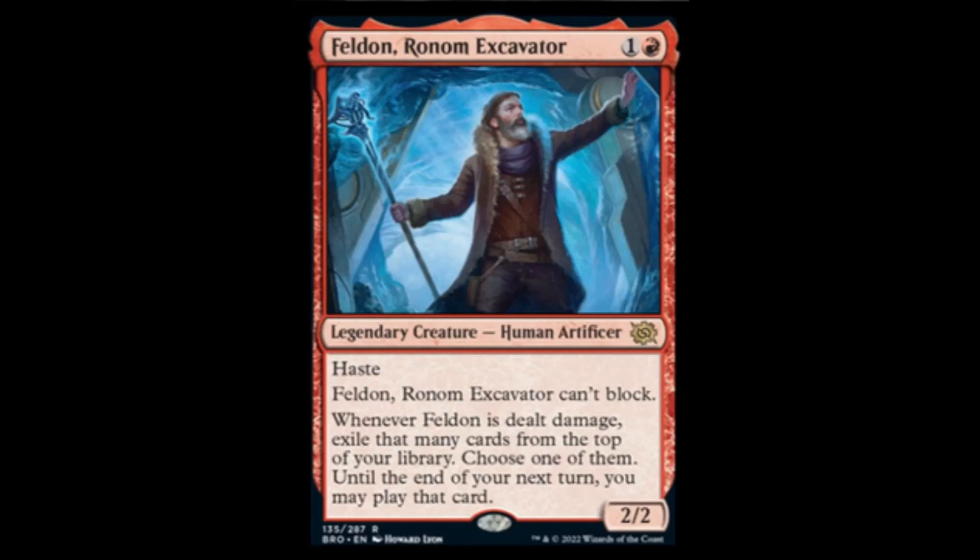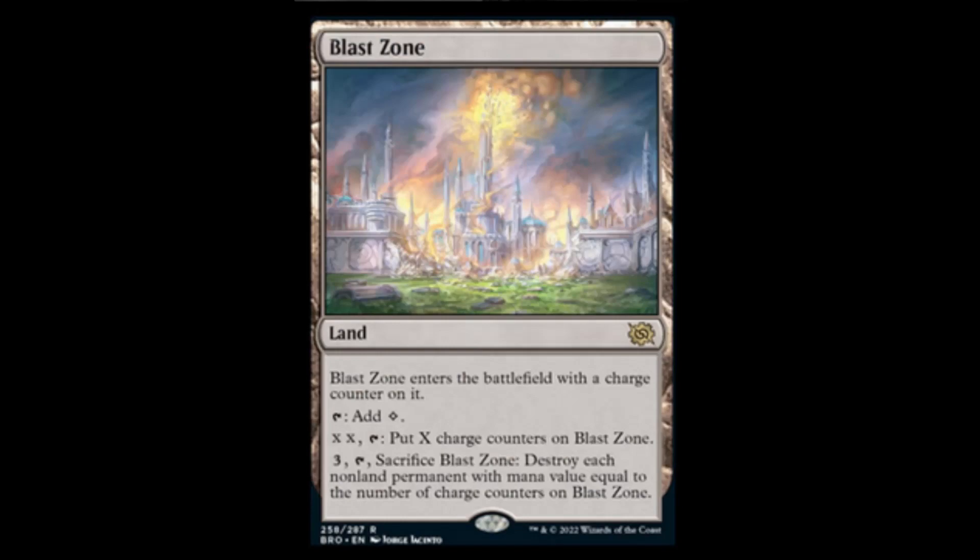Feldon, Ronom Excavator — red and one for a 2/2 legendary creature with haste. He can't block. Whenever Feldon is dealt damage, exile that many cards from the top of your library; choose one of them and until end of turn you may play it — great against a 1/1 creature coming in. Next we have Blast Zone reprint — when it enters the battlefield with a charge counter, taps for colorless. For X and X you can put X charge counters on it, and for three and sacrificing it you destroy everything equal to the number of counters on the Blast Zone.